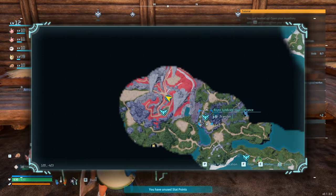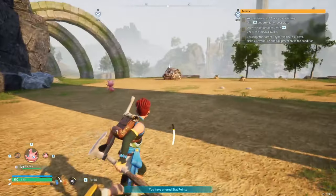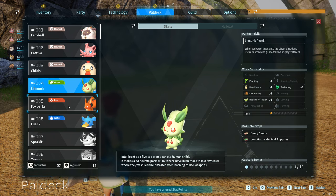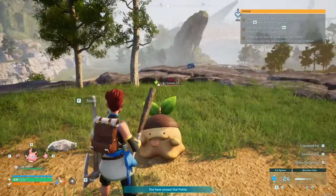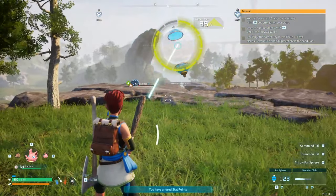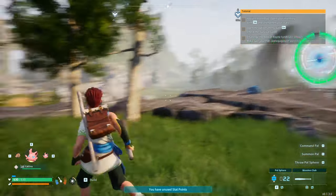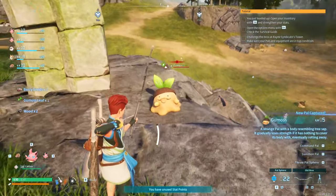Fast travel back to the water location. Heading toward the water source — we don't need Gumoss right now. Check the Pal deck: Catafers complete, Chickpeas complete. We do need to grab these Lambles though. They'll attack us but they're level 5, so it'll take a while. 85% capture chance — we got one. That's a new pal we hadn't captured before.